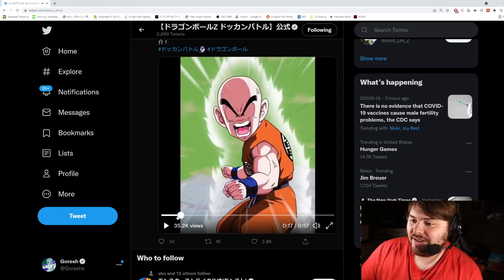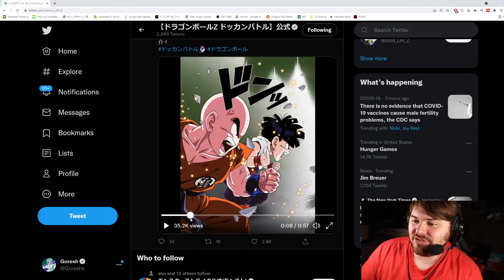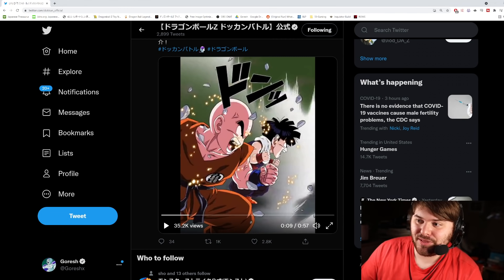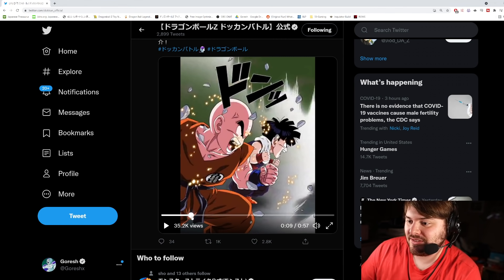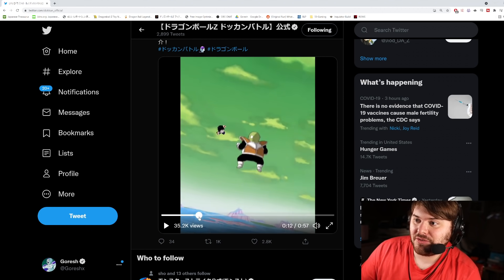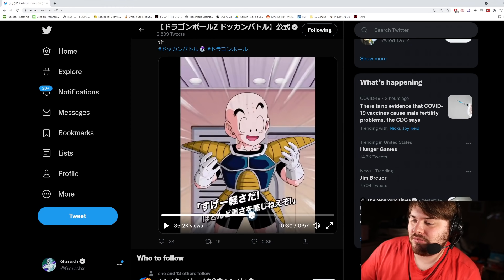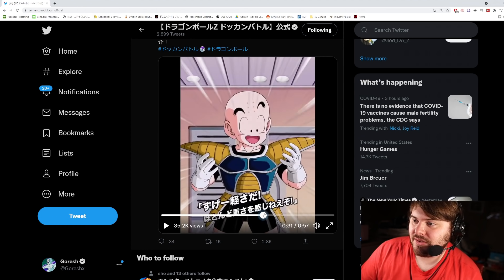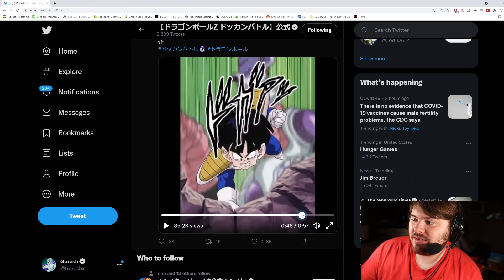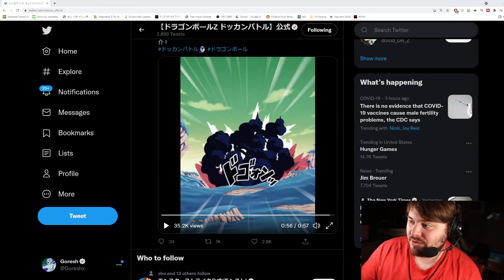Yeah, I like this a lot. Obviously this first stack of skills is when they're powering up versus Guldo — initially when they land there and they're powering up in front of the whole Ginyu Force and they're like 'how are they doing this?' Then obviously this is when they're in the Frieza spaceship with Vegeta getting their new outfits, and then this is what they use against second form Frieza. Pretty cool.